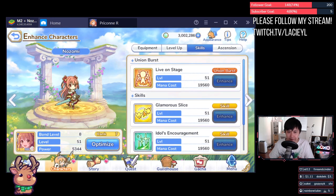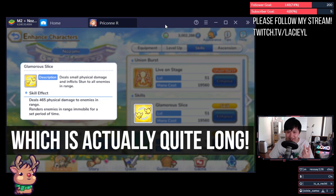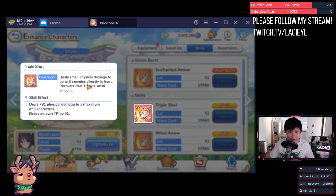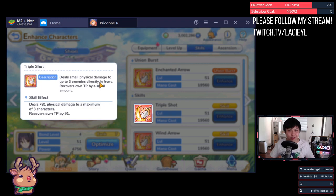Another example: Glamorous Slice deals 465 damage to enemies in range. In range for Nozomi means in front of her and 280 range, which is not specified in-game. Sometimes you have other range characters like Shiori who deals damage to up to three enemies directly in front, but if they're not in range, it's not going to hit them.